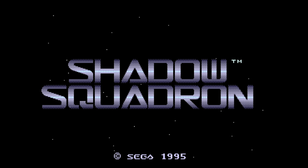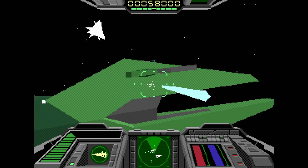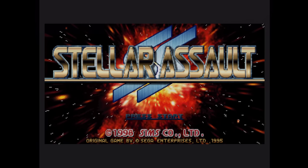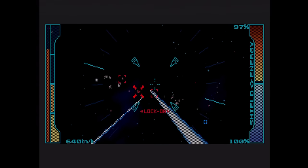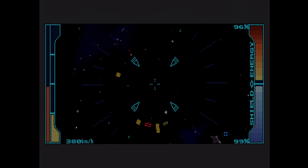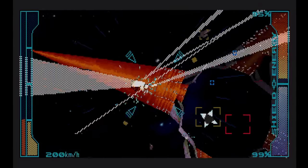Do you remember Shadow Squadron on the Sega 32X? You fly around in 3D space and shoot things — it's actually pretty fun. As you may or may not know, it got a sequel on the Saturn called Stellar Assault SS. The SS stands for Sega Saturn, since the 32X game was also called Stellar Assault in Japan. The entire game is letterboxed, but you can change the color of the border if you want.